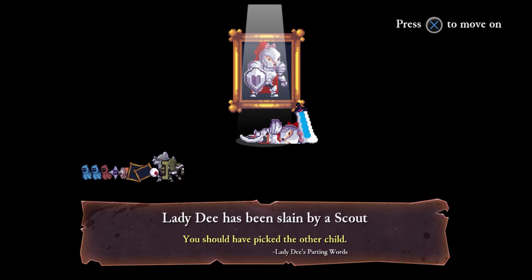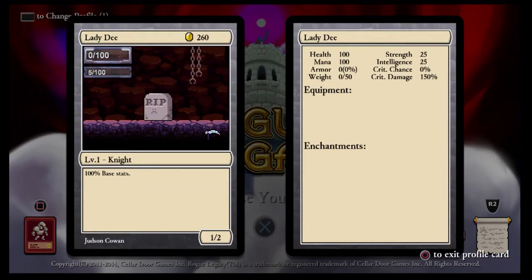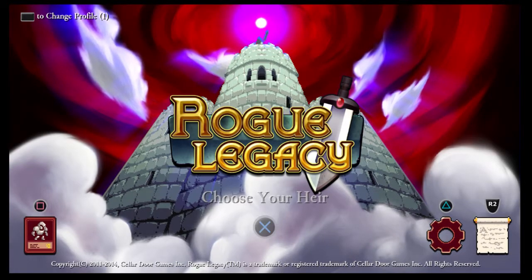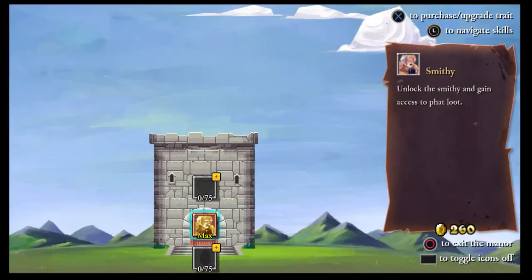You should have picked the other child — Lady D's parting words. Certainly keeps you on your toes, this, doesn't it? So have we levelled up at all? Yes we have — we're now level one knight. And we've got 260 gold as well. Choose your heir again then. And now we've unlocked Sir Wilco — his class is Mage, a powerful spellcaster. Every kill gives you mana. Trait: Hypergonadism — attacks knock enemies further. Trait: Hypercondriact — you tend to exaggerate. Spell: Conflux — launches orbs that bounce everywhere. Let's give him a whirl then, shall we? Hypergonadism — and Hypercondriact. We've got quite a bit.